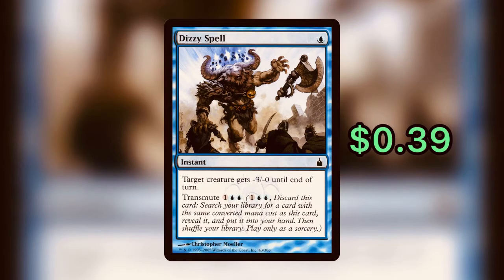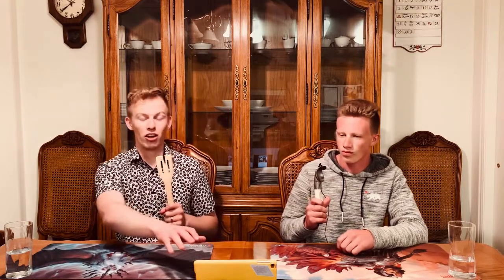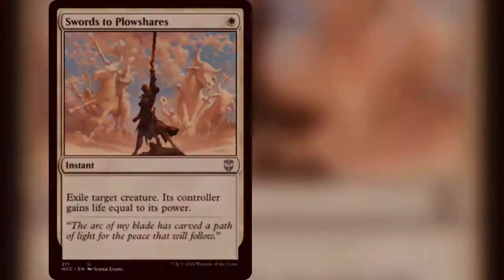Next we have Dizzy Spell — just one blue, an instant card. It gives target creature minus three power until end of turn, with the Transmute ability of one generic and two blue. If you really wanted to lower the power of an attacking creature you could, but the Transmute is the real value here. There are plenty of really good one-mana cards you can grab: Sol Ring, which is great in any deck — especially in non-green decks that don't have amazing ramp. You can also tutor up some of the best removal spells like Swords to Plowshares and Path to Exile. You only get those at sorcery speed, so you'll need to do that on your turn, but it's good to grab when you need it.